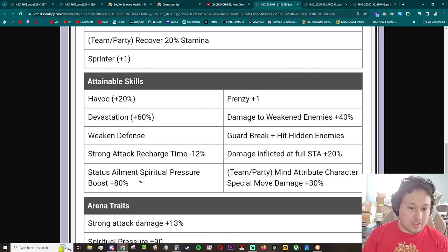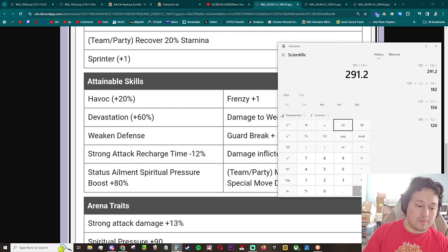Spiritual pressure boost 80 — I completely missed that just because the soul bomb stuff was already crazy enough. You're guaranteed to proc your status element, spiritual pressure boost. There's never been immune to weaken except for some stages where they just don't want you to actually win unless you have a certain character — which is scummy as shit. Guard break plus hit hidden enemies, damage to weaken enemies 40.